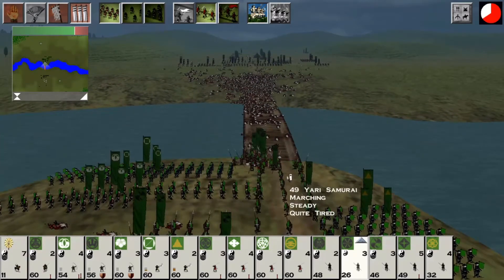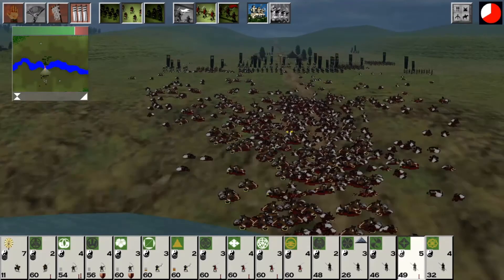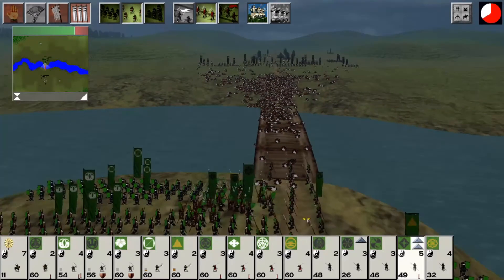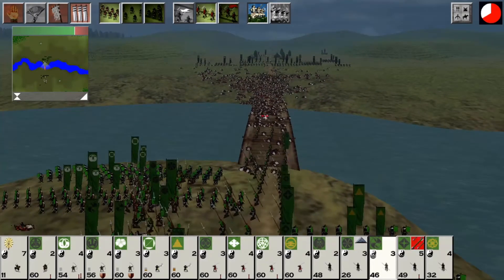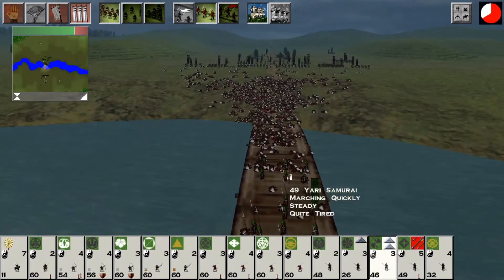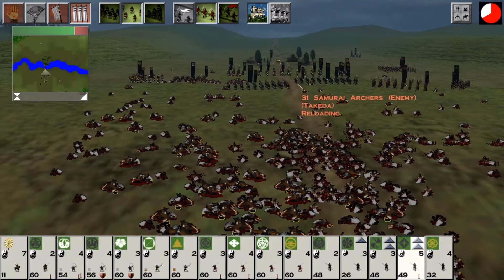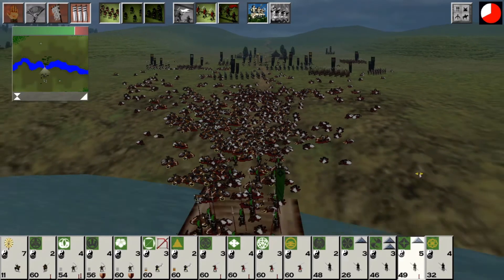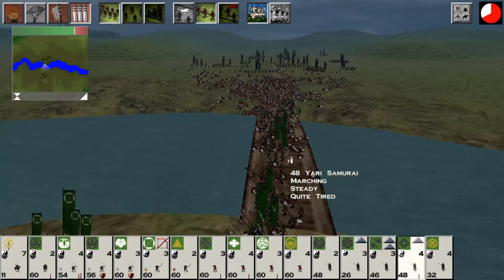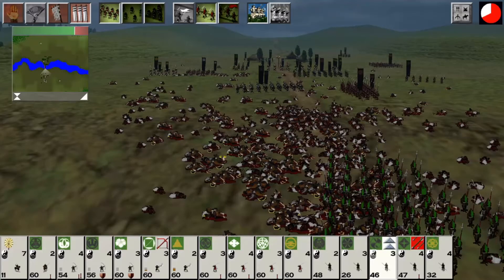That 49-man Yari Samurai with a weapons upgrade - yee-haw, let's go do it. I don't even know if I need to be in loose formation anymore because I think they might be out of ammo. Loose formation actually does decrease morale by two points, so it's something that you only really want to do to decrease casualties from arrow fire. You do not want to be in melee combat when you are in loose formation.